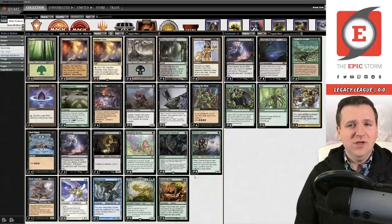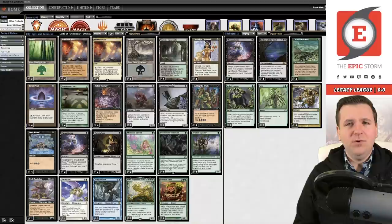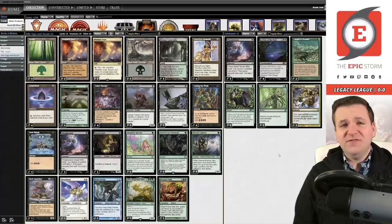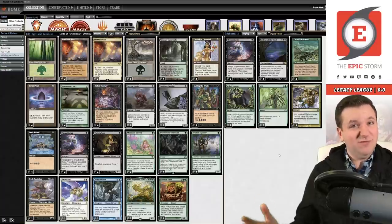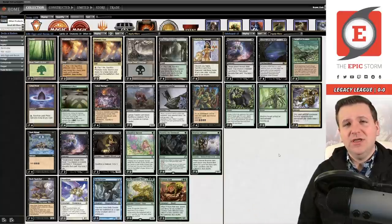The sideboard is pretty straightforward — Thoughtseize for combo matchups, Leyline for graveyard hate, Carpet of Flowers and Veil for blue decks, Wilt for opposing copies of Leyline, and Abrupt Decay. Manuel was nice enough to ship along a sideboard guide, which a lot of people don't do, so today I will be boarding correctly for once.